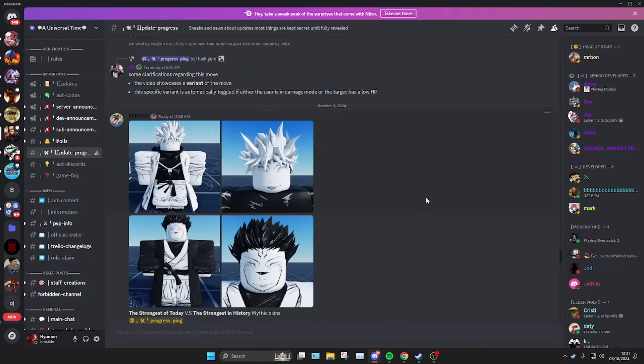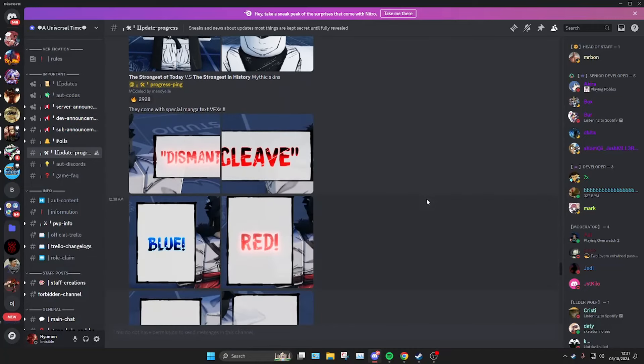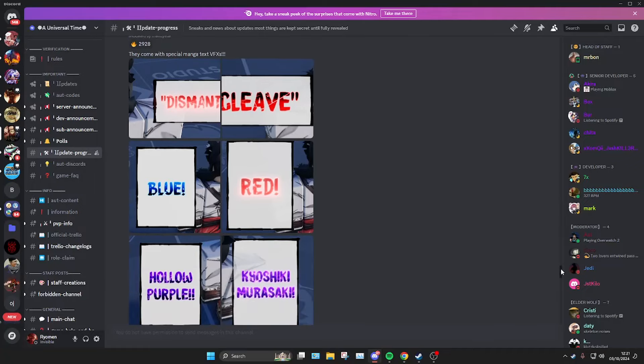This mythic skin is based on the manga when Gojo is using 200% Hollow Purple, which is really cool. But the hair sucks, bro. Anyway, there's also a new special manga text VFX — the left one is Dismantle and the right one is Cleave, which are Sukuna's abilities.